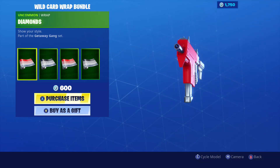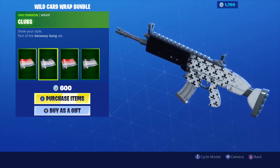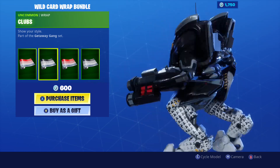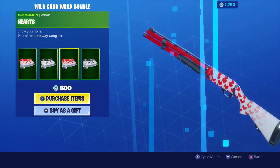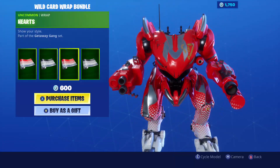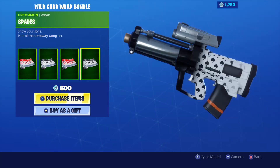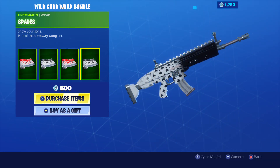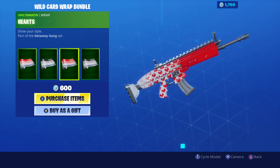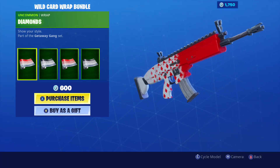Let me show you guys these ones real quick. This one's the diamonds one, this one's red - pretty cool, I like this one. You got clubs. If you guys don't know, they're from the Wild Cards - they go with the Wild Cards skin in the Getaway game set, but they're from the high stakes challenges that came out like a year ago. And then spades. I like the two black ones - clubs and spades. They kind of look similar; you might not notice the difference, but obviously one's clubs and one's spades. The hearts and diamonds, the two red ones look alike too.